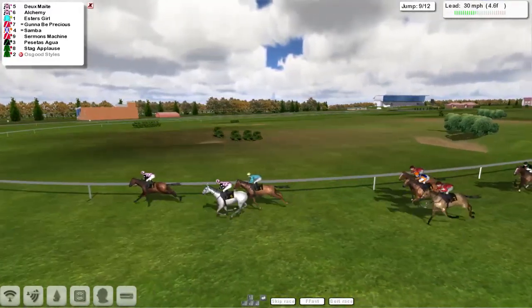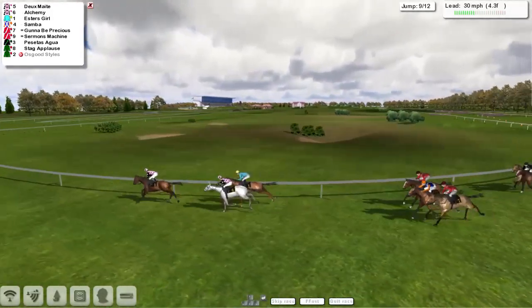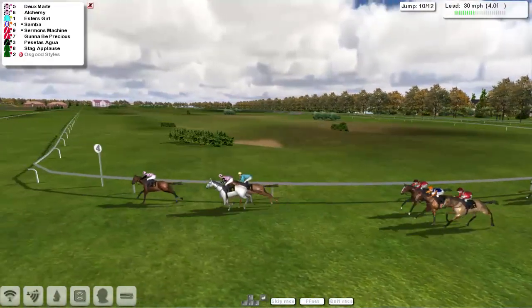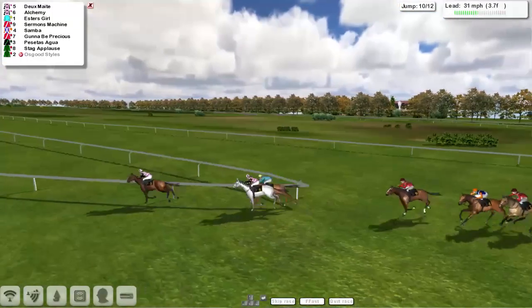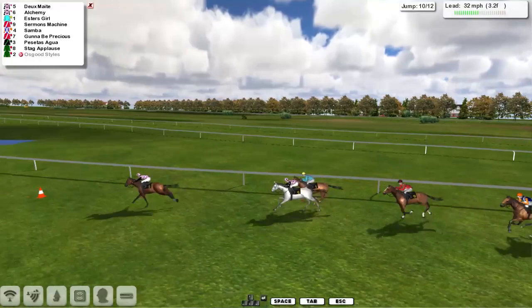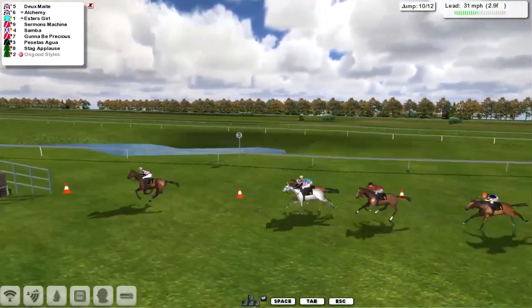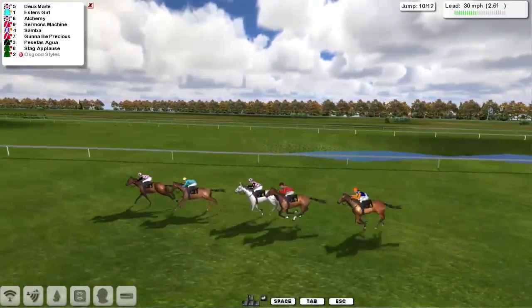Now Dermate will race down towards the pond. On this version of Sandown we've got two ponds on the pond fence — it hasn't got an appealing banner on it. Dermate in the lead, Alchemy second, Esther's Girl third. Sermons Machine is fourth, then comes Samba and Gonna Be Precious. Perseidas Agua is tailed off. Dermate is leading them a merry dance over the pond fence. As you can see, it's right next to the pond on this course.